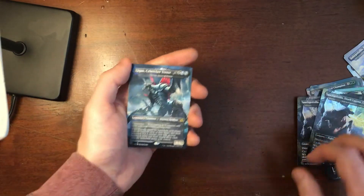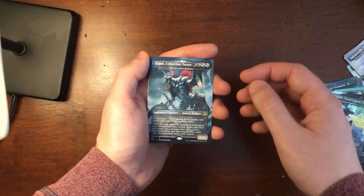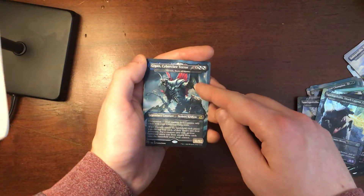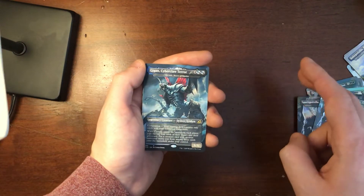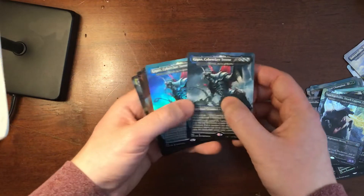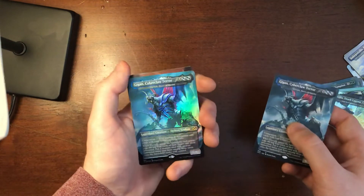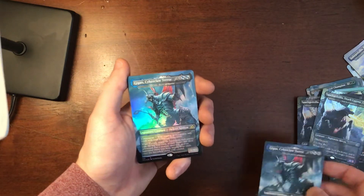And then one of my favorite Toho monsters is Gigan. In one of the movies where he's defeated and comes back, his sides-for-hands are replaced by two double chainsaw arms, for a total of four chainsaws. I have two of him, one of which is foil — a Demon Kraken. He's awesome.